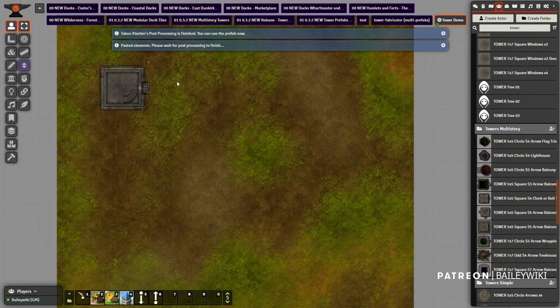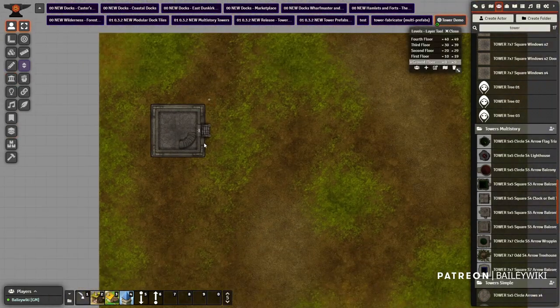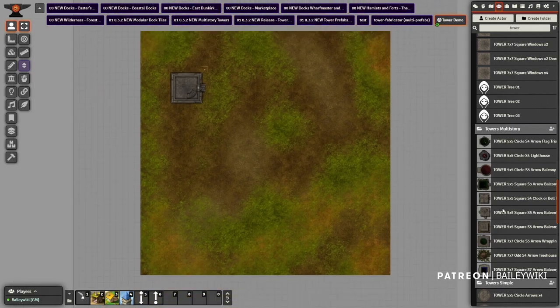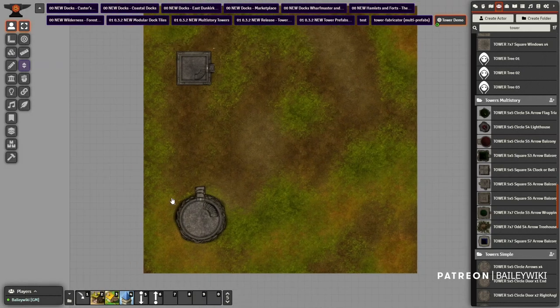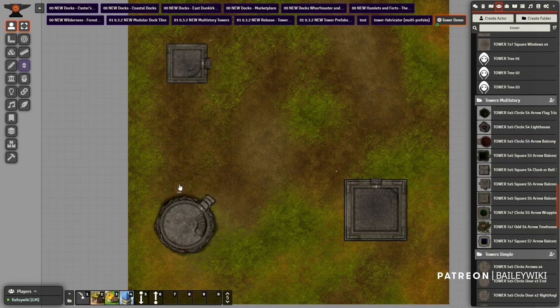I don't want that, so here I've got a bell tower. The bell tower has arrow slits in it as well, so it can also be used for defense. Then I want maybe a larger square tower for defense purposes. Notice I'm just having my egress points kind of point in generally — I'll probably change these around a little bit.